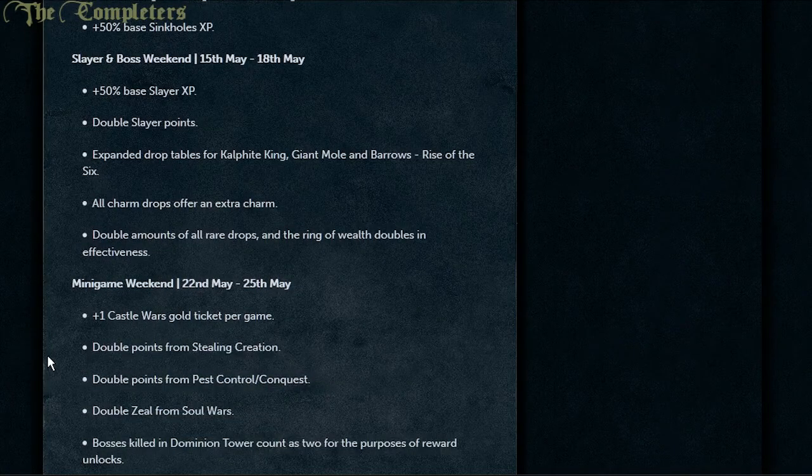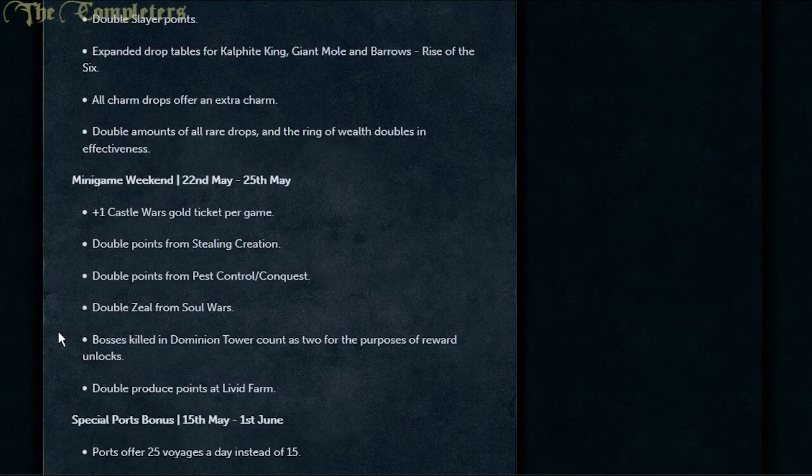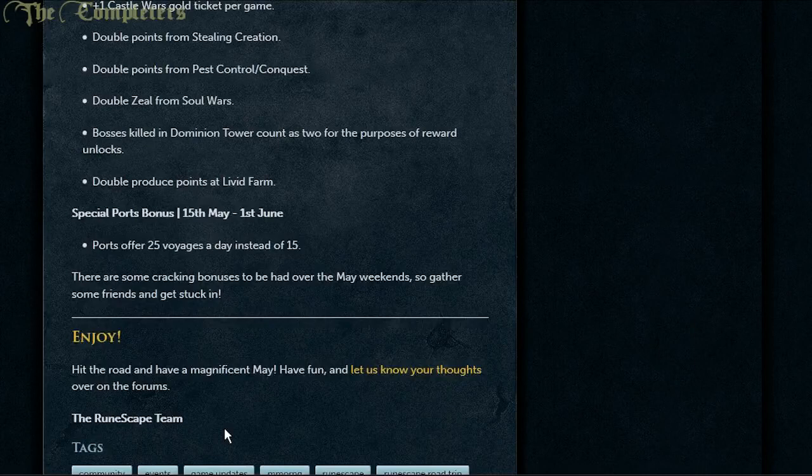The week after that, on the 22nd to 25th of May, is one more Castle Wars gold ticket per game, double points from Stealing Creation, double points from Pest Control and Conquest, double zeal from Soul Wars, bosses killed in DT count as two for the purpose of reward unlocks, and double produce points from Livid Farm. So if you're after comp and you despise Livid Farm, happy days! If you still don't have your Superior Void, get all the points for it now. There's also the special ports bonus — between the 15th of May and 1st of June, ports will offer you 25 voyages a day instead of 15. Wonderful news, except once you get further into POP, one voyage takes 12 hours.